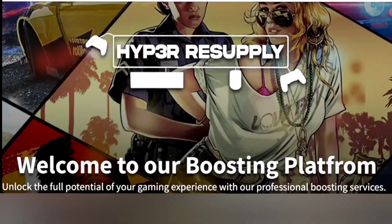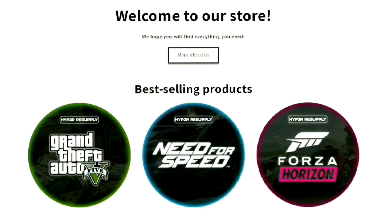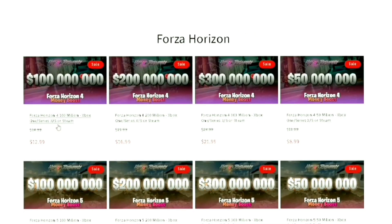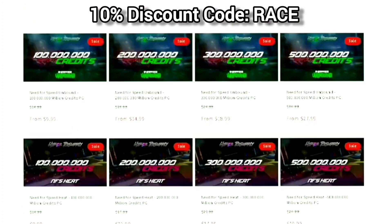Sponsor of the video is Hyper Resupply. If you haven't checked out the link in the description, make sure you go check out the website for all their cheap modded accounts for GTA 5, Need for Speed, and Horizon. Five-star reviews — use coupon code RACE for the discount guys.